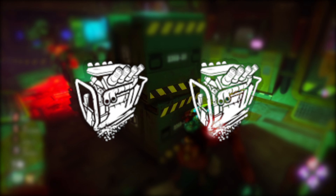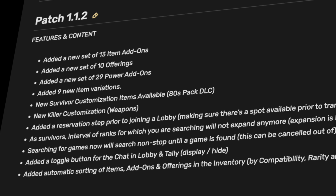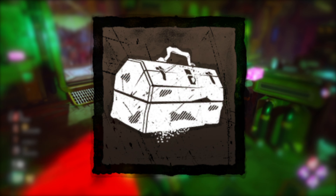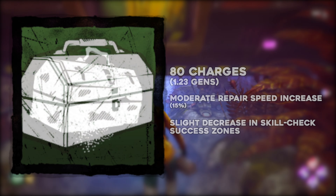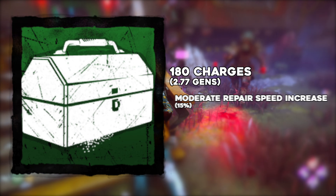So those first two generators totally solo would take 56.52 seconds. In patch 1.1.2 we got these toolbox variants: worn out tools with 80 charges — that is 1.23 gens — a moderate repair speed increase and a slight decrease in skill check success zones. The commodious toolbox with 180 charges, that is 2.77 gens and a moderate repair speed increase. The mechanics toolbox with 80 charges, a considerable increase to repair speed — that is plus 20% — and a moderate decrease in sabotaging speed.